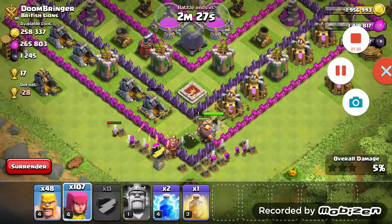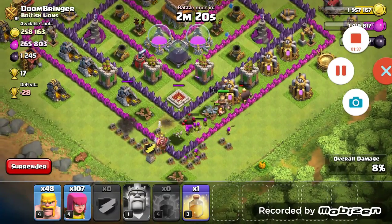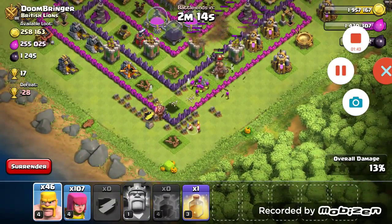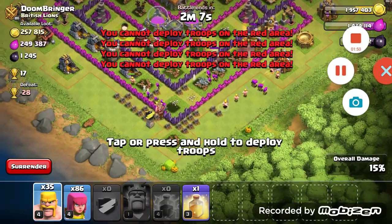As you can see we are breaking through the wall pretty quickly. After some time I'm going to get rid of some splash damage — I think I'm going to take out this mortar. You can see I just took out that mortar with the lightning spells, and now I'm just deploying my archers and barbarians.